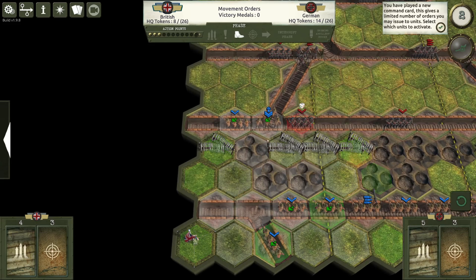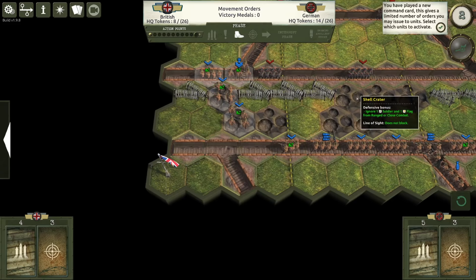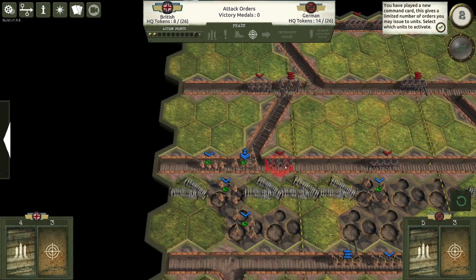We'll move units up — right behind the Shell Craters — and push one down the middle to have some pressure there. All our units moved, and now we will be attacking the enemy. What happened is since we moved three squares, and Infantry can only move two — but with the card we played we got one extra move — after moving three tiles, we cannot attack. So that's a problem.